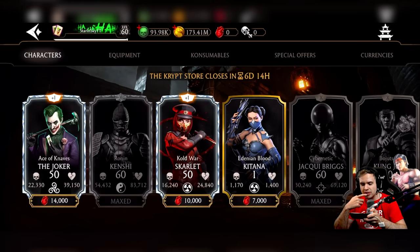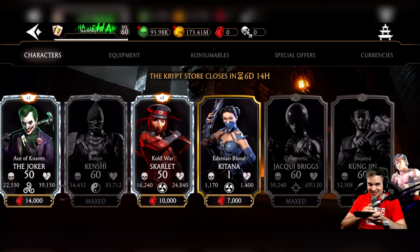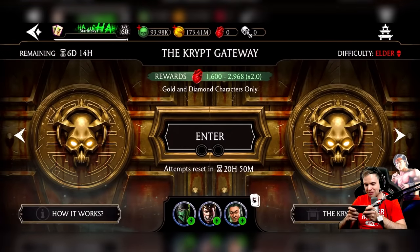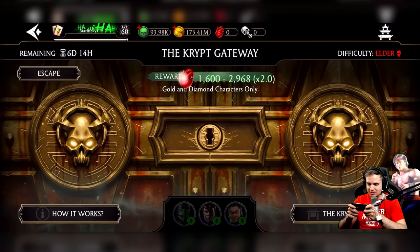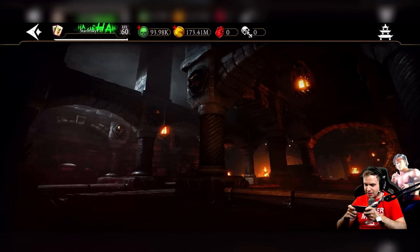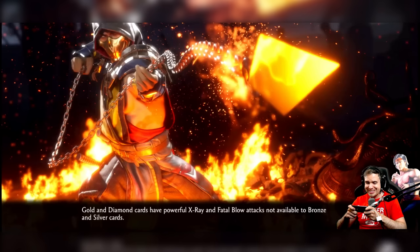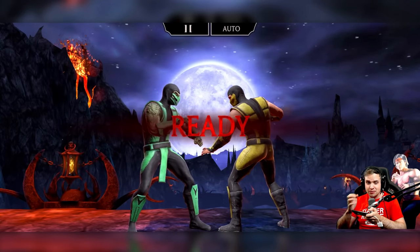Let's check. I need this Edenian Blood Kitana. I'm buying Edenian Blood Kitana and I don't care. I still haven't reviewed her and I don't have her, so she's gonna be my first one to buy. I'm gonna grind the crap out of this until I get her. Let's go. Let's get a billion million points. We have 2x for points, which I deserve. First boss — let's see how difficult it's gonna be. Okay, that doesn't look very difficult. This tower is gonna be easy.